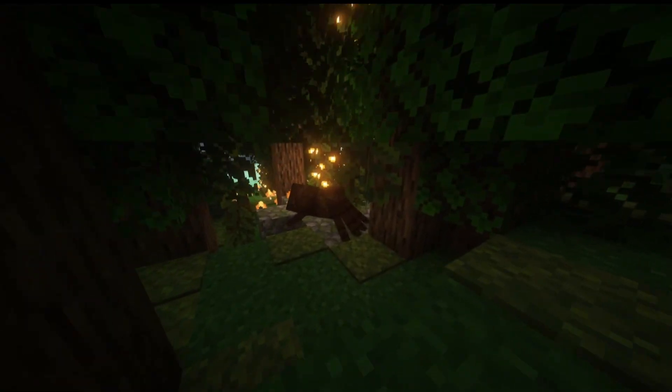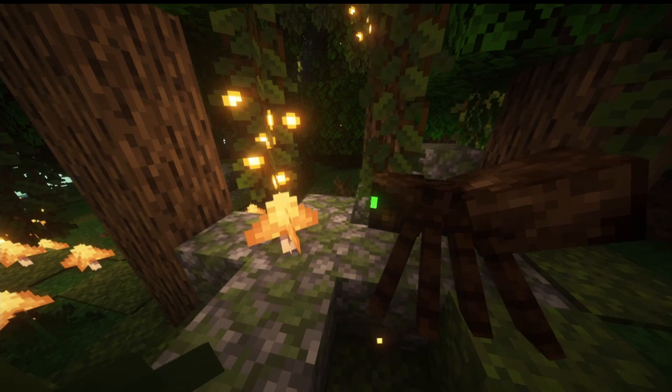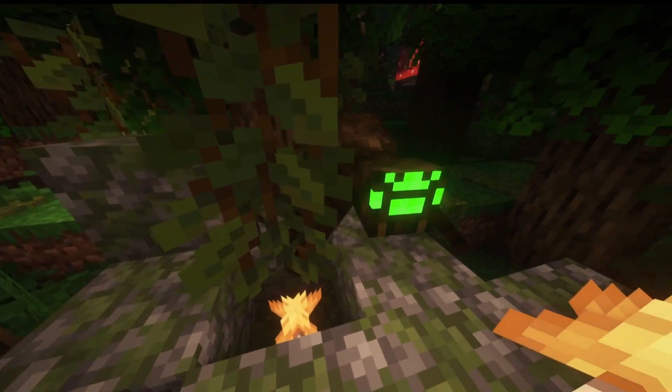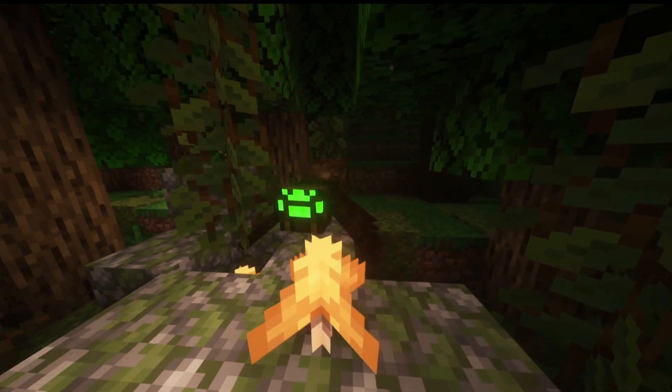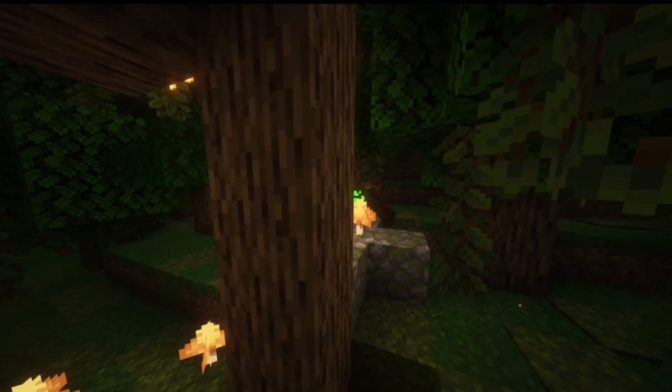Next up is the Forest Spider. This is a variation of the spider that is both bigger and stronger — it does more damage and has 10 hearts of health. You find this mob most commonly in the Lush Forest. It cannot climb walls, will attack you no matter what time of day it is, and when killed it has the same loot table as a normal spider.